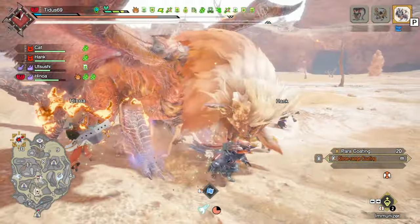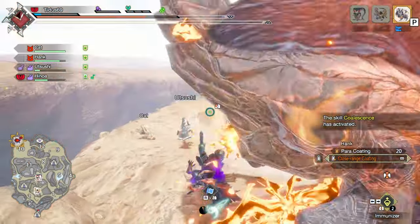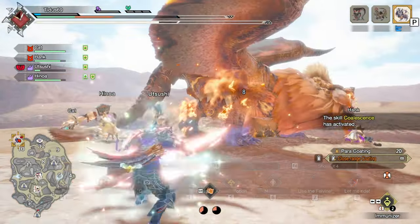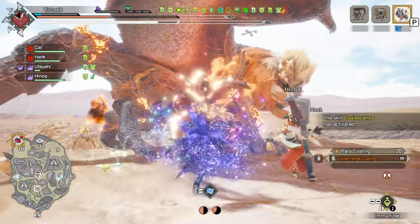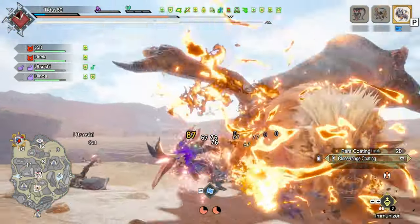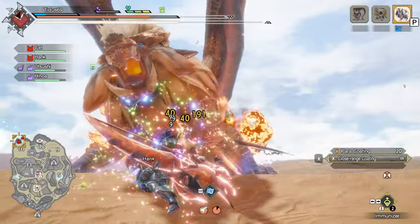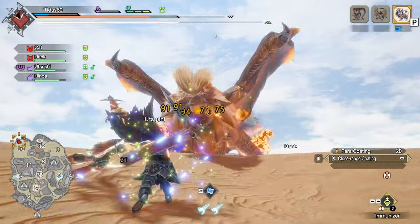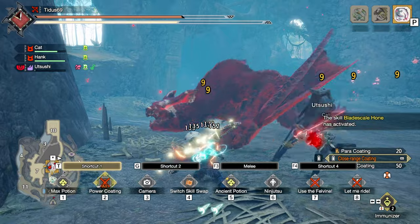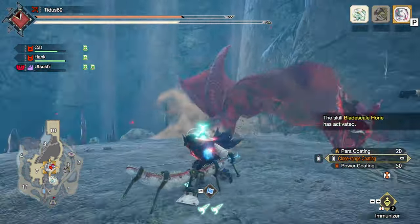If you absolutely need to heal and can't maintain the drain, there's still one thing you can do without losing DPS uptime. Your buddies and followers will mostly heal you when your health is low, so one thing you can do is swap to the red scroll to drop your health and instantly swap back to the blue scroll. Your followers will see that you have low health and heal you instantly. However, keep in mind that your followers and buddies have a cooldown on healing, so be mindful of not using that strategy all the time.